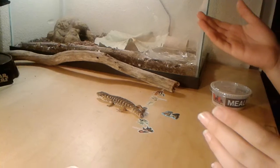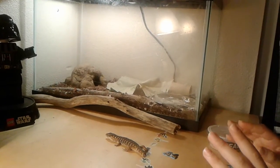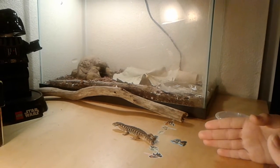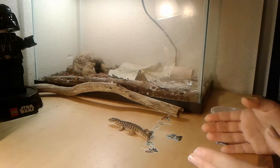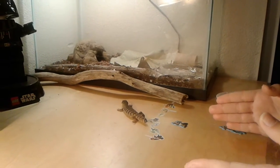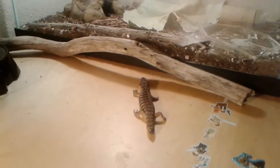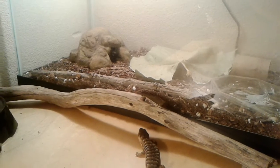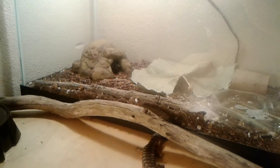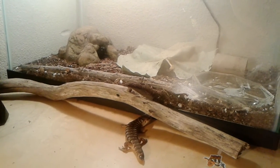Tip five is going to be the tank. You're going to want at least a 10-gallon tank for this little guy. They get up to 7 inches, so you should probably get a tank up to about 30 gallons, because you just want them to have a lot of free roaming and space. This is a 10-gallon, and I got it really cheap — the light and everything included.